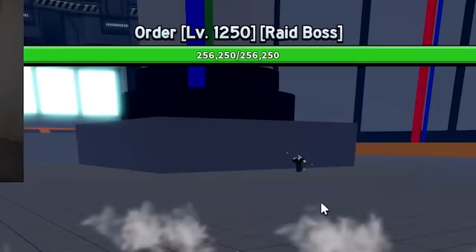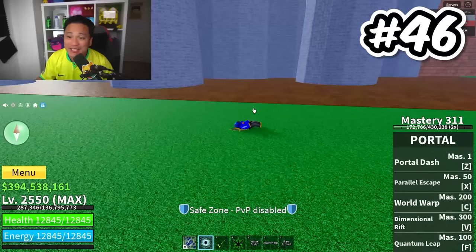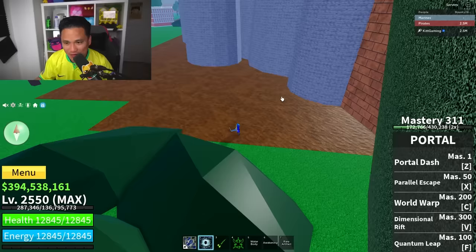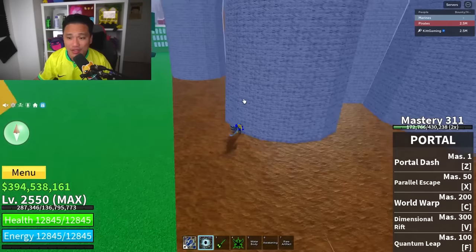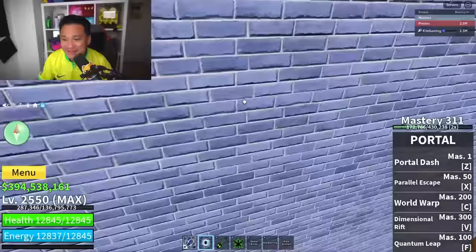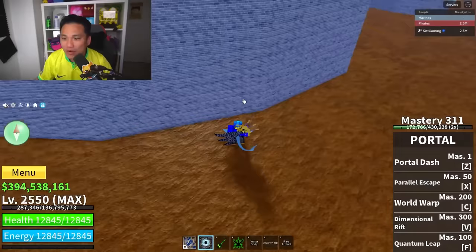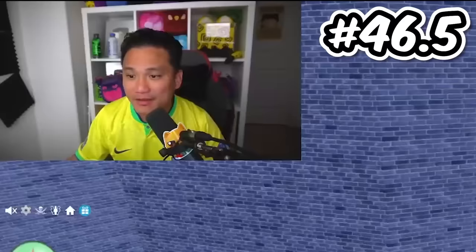Secret spot number 46: the hidden wall. If you guys look at this wall right here, you guys think you can just go through this one or this one? Nah, you can't. There is a hidden wall right here — if you try to walk through it, it won't let you. The only way I can get in is the other side right here. I'm actually inside right here. I just found another hidden spot — that is another hidden spot right there.